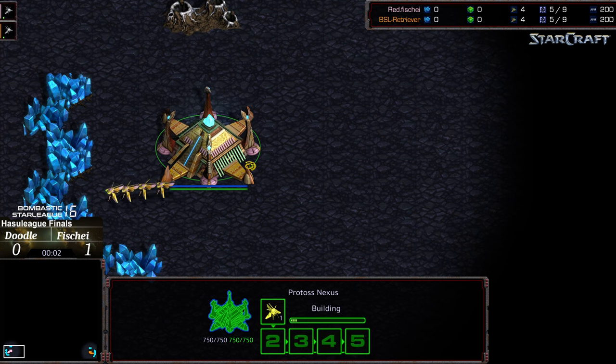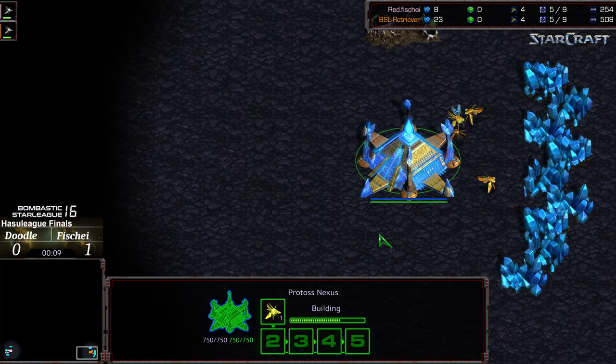Welcome to game two of the BSL finals of season 16. Bottom left hand corner we have Fisheye starting as the pink Protoss, bottom right hand corner we have Doodle starting as the orange Protoss.